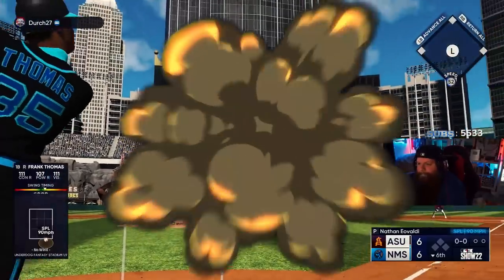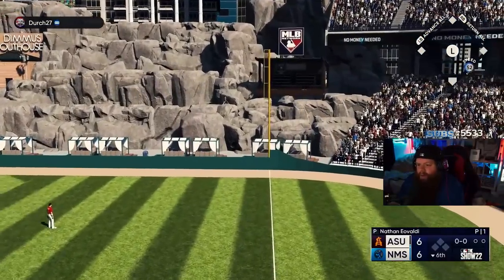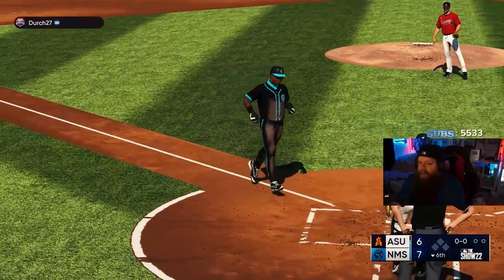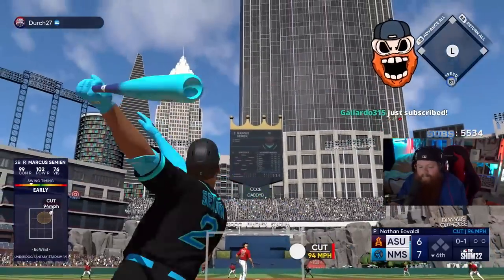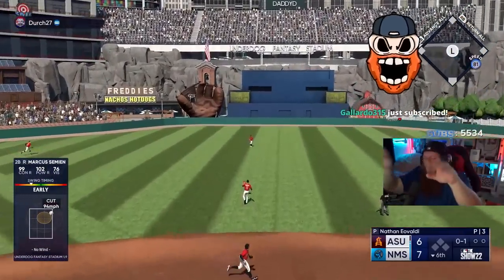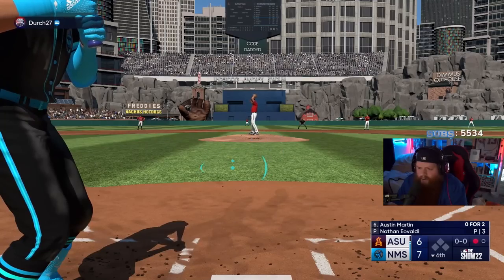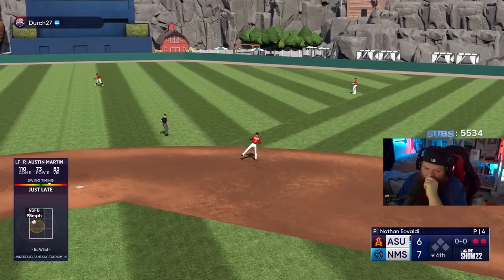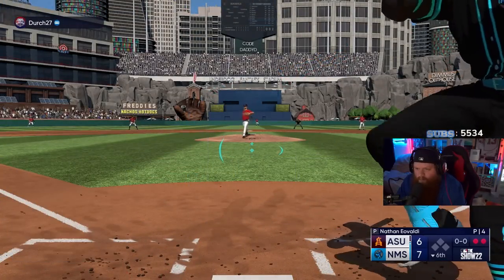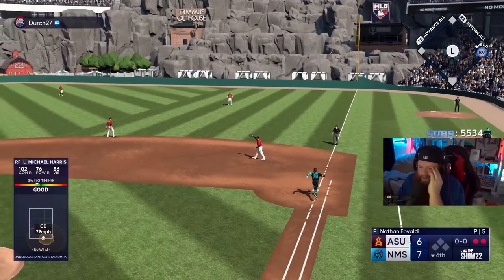JD Martinez terrifies me, especially against a lefty - we'll take that out. Frank is beautiful - I don't know how to describe Frank Thomas in any other word. A horn - there we go. I just don't know what to do with my hands. Austin Martin - I really wanted to use this card, I need to get a hit with him. Michael Harris - I wasn't going to swing first pitch but I had to. What the f*** did I just do? Maybe I'm just not awake yet.